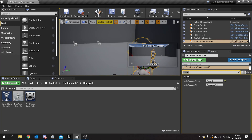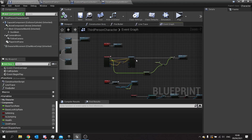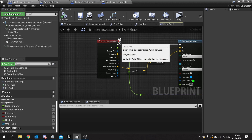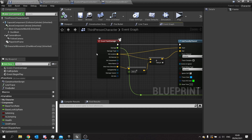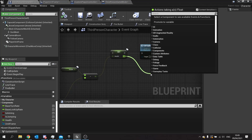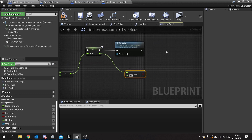First of all we need to be able to kill our characters. This is going to be handled on the third person character. In the damage event — which only happens on the server, so clients don't know what damage is being done — we want the server to determine whether or not a player has died. We look at their health and check if it's beneath or equal to zero, and that will go into a branch.